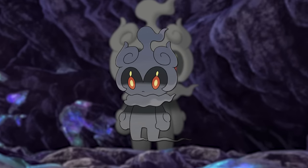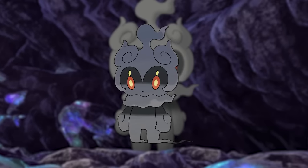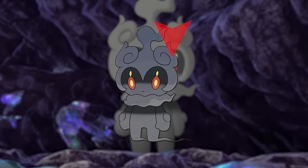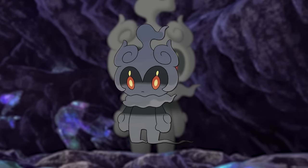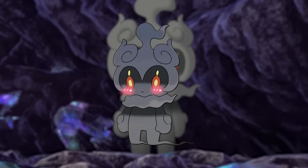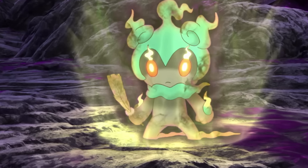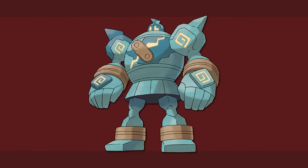My favorite ghost type is Marshadow. I don't have any nostalgic attachment to this Pokemon — after all it's mythical, so you could only get it randomly from events. I honestly wish it was weaker and not mythical so I could use it on a playthrough team. It's so darn cute, and the way it flares up with energy when its fighting spirit is activated is awesome. Hopefully I'll end up with one in a randomizer someday. My ghost honorable mentions are Gengar, Golurk, and Annihilape.